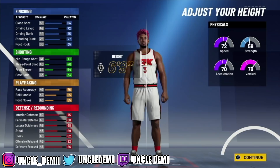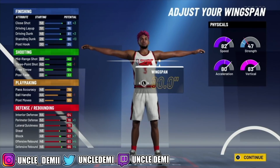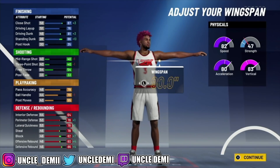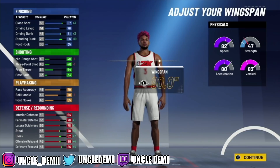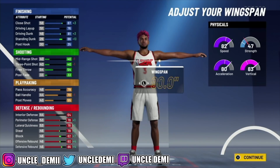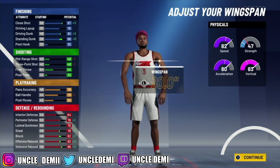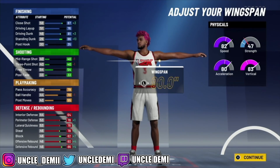Again, go burly at 6'8" with weight all the way down to 190. Max out your wingspan. You get a plus 8 to physical, giving you a 90 speed, 91 vert, and 88 acceleration — which is ridiculous. You also get plus 4 to finishing, playmaking, and defense. You'll have an 85 driving dunk — allowing pro and elite contact dunks — a 90 standing dunk, 83 pass accuracy, and 74 ball handle. On defense: 68 interior defense, 82 perimeter defense, 82 lateral quickness, 82 steal, 86 block, 84 offensive rebound, and a whopping 90 defensive rebound.